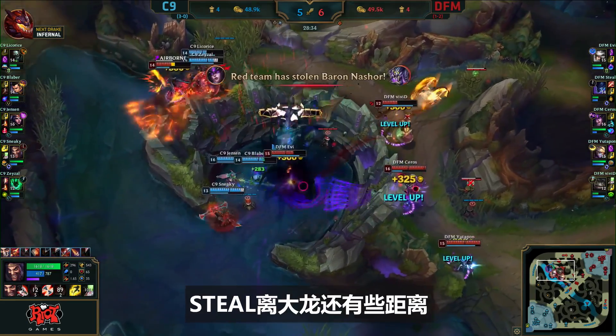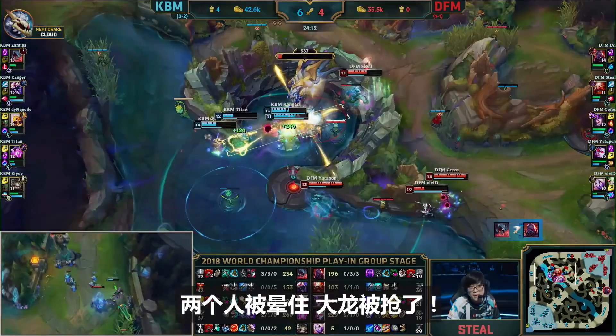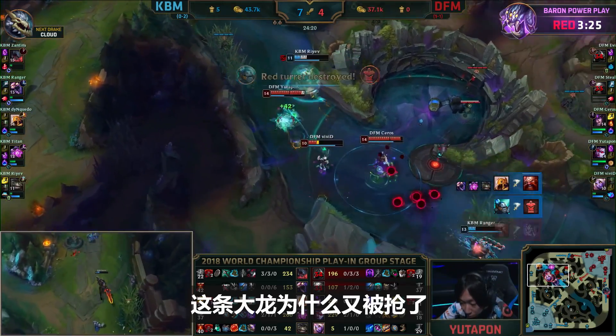Licorice and Zayzol pretty much in a bad spot. Steel a little too far away from the bird — they stole the bird! And it's gonna be Seros that's able to steal it! Two minutes — that's still bad, it's a steal! He actually stole it! Kabu has to be thinking: how can we let it happen again?